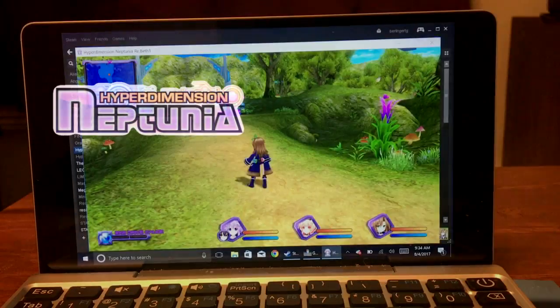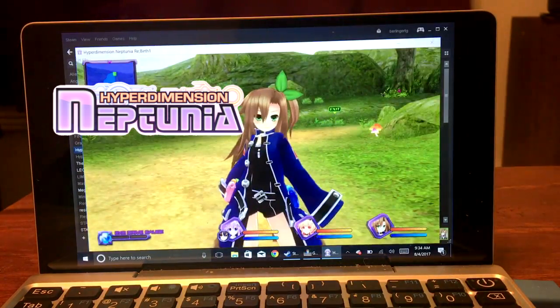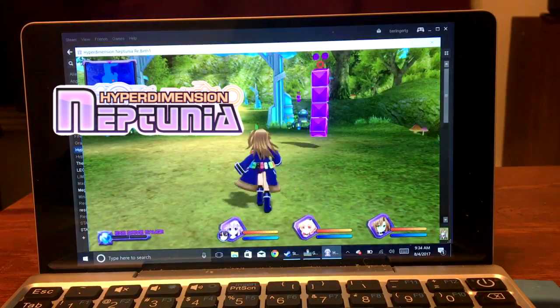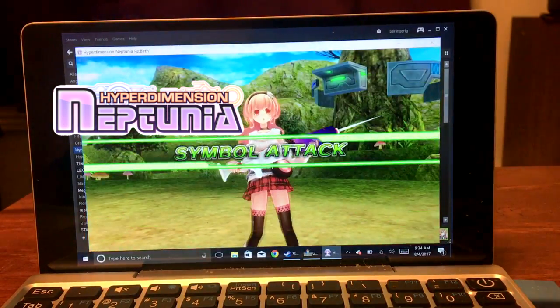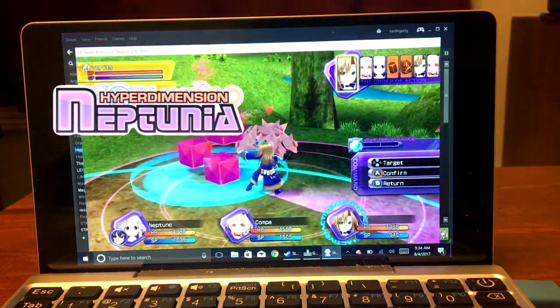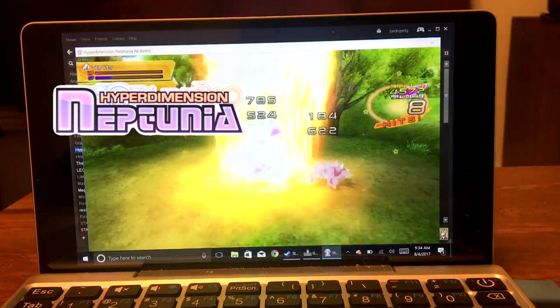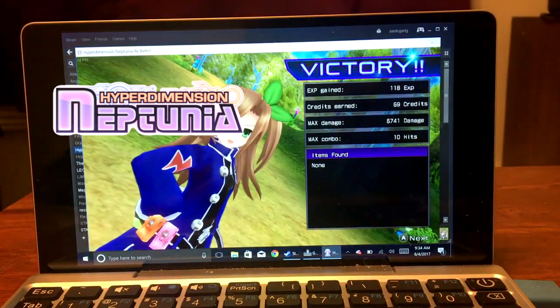Here we've got Hyperdimension Neptunia Rebirth 1. Not great FPS here — standing still we're getting about 25 FPS, and it drops under 20 as soon as you start moving or go into combat. It's not a giant problem because it's a turn-based RPG, but it's quite annoying and definitely not up to par, even compared to the PlayStation Vita version. All games in this video are running on very low settings.